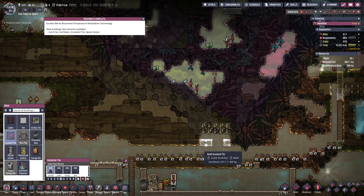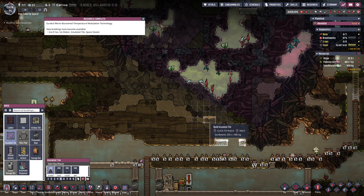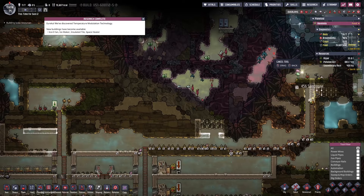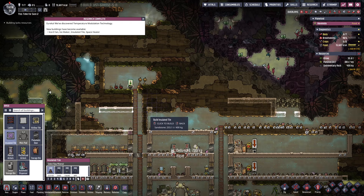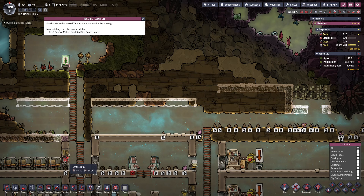We'd need a liquid lock if we want to protect too much of it, but I'll fill in some of this so we're not getting too much heat. Then we'll go up through a kind of lock, maybe have some generators up here, possibly an electrolyzer somewhere in here. There's a lot of chlorine up here so we've got to be careful with how we dig that out. I want to make sure this is a four-high room, so let's go ahead and build that out.